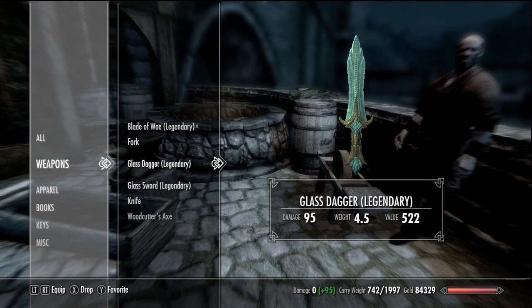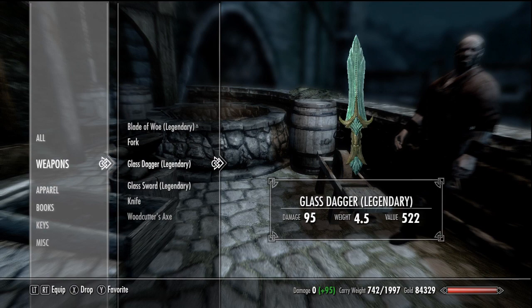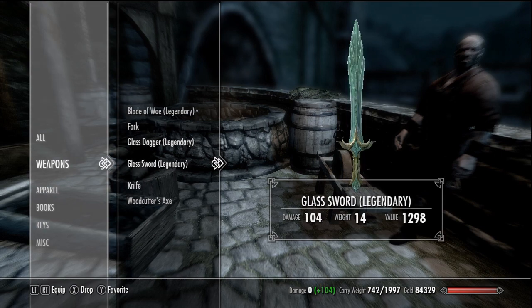After purchasing Armsman, the dagger increases to 95 and the sword to 104. So Armsman is a great perk because it doubles the damage of all one-hand weapons across the board, including upgrades.